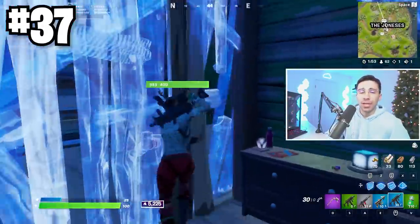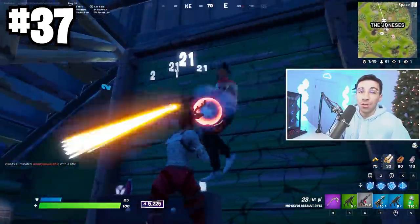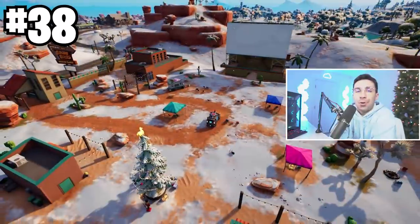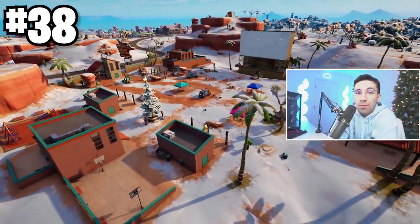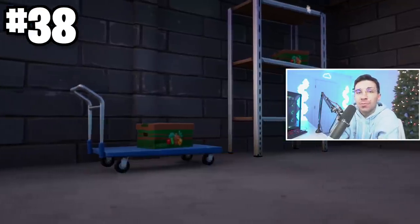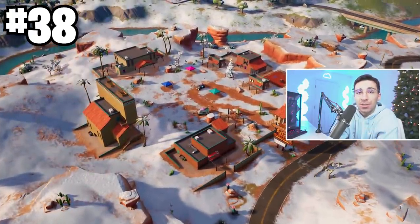If you're brand new to Chapter 3 and haven't realized it yet: shaking players to reveal where their teammates are is no longer in the game. The only thing you can do to downed bodies now is carry them around. Also, consumables have been spawning all around the map — keep your eyes peeled for almost anything. There are more lunch boxes, more slurp barrels, more fishing spots, tons of ways to heal, and that's definitely something I noticed in Chapter 3.